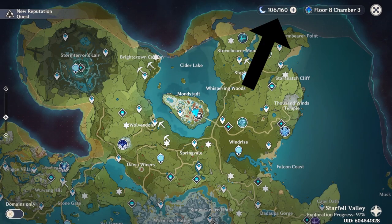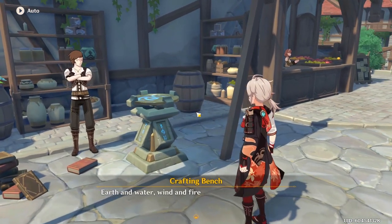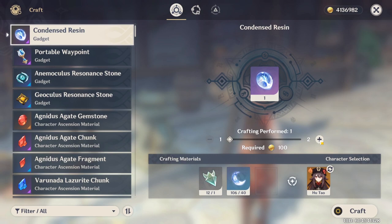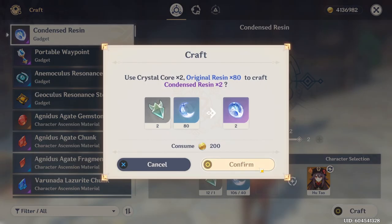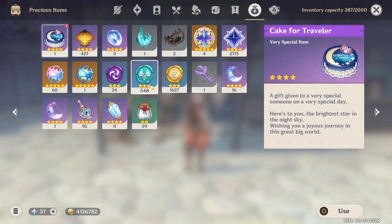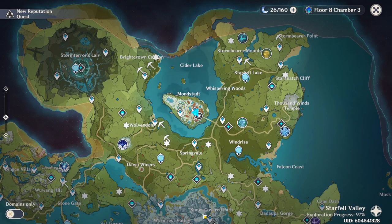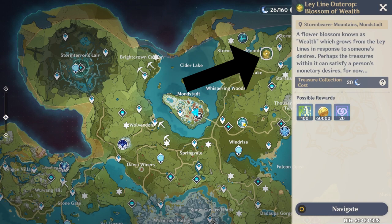Resin has a lot of different uses and is one of the most limiting factors in your progression since it is used to collect almost any resource, so make sure you are spending it wisely. You automatically receive 1 resin every 8 minutes, meaning you receive 180 resin every 24 hours, but be careful to check your storage capacity twice a day since you have a maximum of 160. I recommend raising your reputation level in Liyue to unlock a blueprint that lets you craft Condensed Resin, which costs 40 resin to craft but gives you double the rewards of 20 resin, so you don't have to worry about going over the 160 capacity. You will also sometimes receive Fragile Resin, which can be used to instantly give you 60 resin.